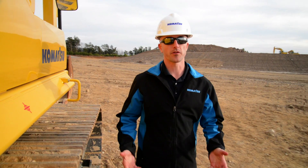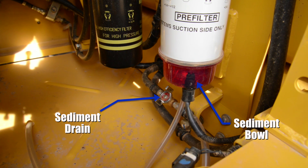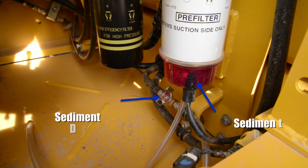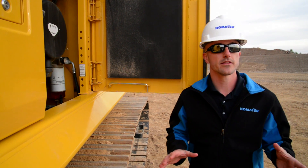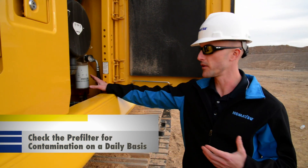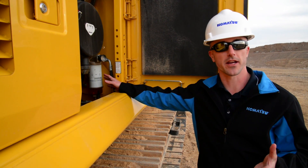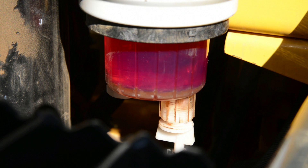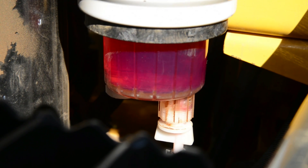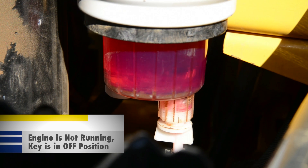Now we're going to talk about the fuel filtration system. All Komatsu Tier 4 Interim and Tier 4 Final products are equipped with a fuel pre-filter with a sediment bowl, and a sediment drain on the fuel tank. The location of each component is going to vary by product line. Komatsu recommends that you check the pre-filter for contamination on a daily basis as part of the pre-operation inspection. If you notice some contamination in the sediment bowl, simply open the valve located on the bottom and drain the contaminants into a catch can.